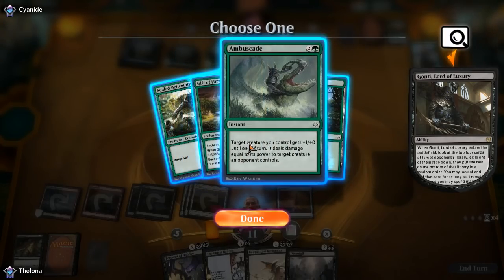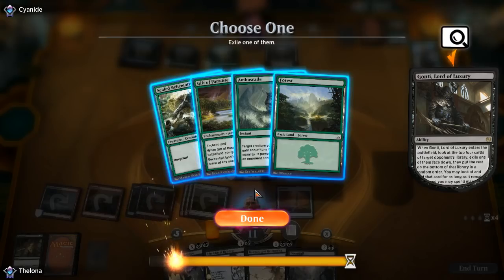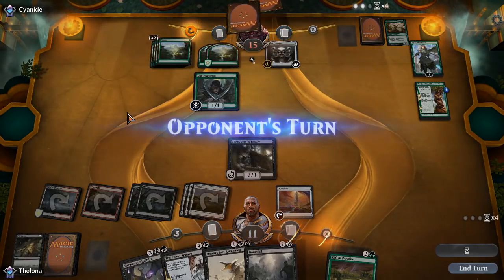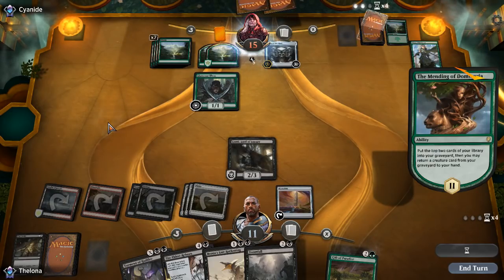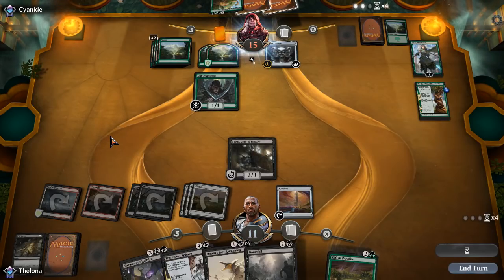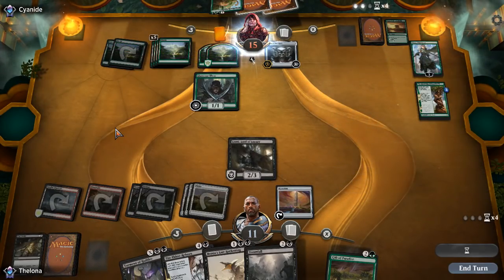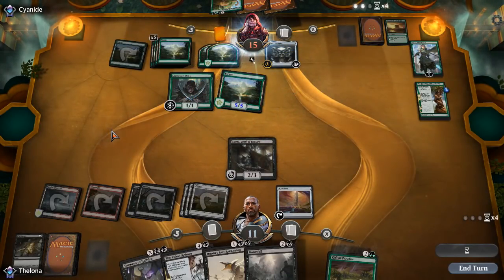Gift of Paradise seems relevant; Emboscade is also kind of relevant. They could just plus Nissa — Scale Behemoth seems weak. Let's get the Gift of Paradise and get our mana going. I'm trying to set up so that we can Bontu's Last Reckoning at the end of the day. Do not blow up my mana — you're not blowing up a mana rock, that's not happening.